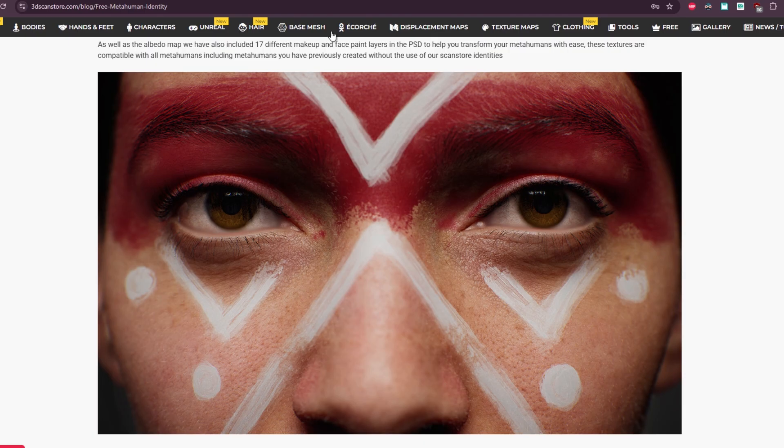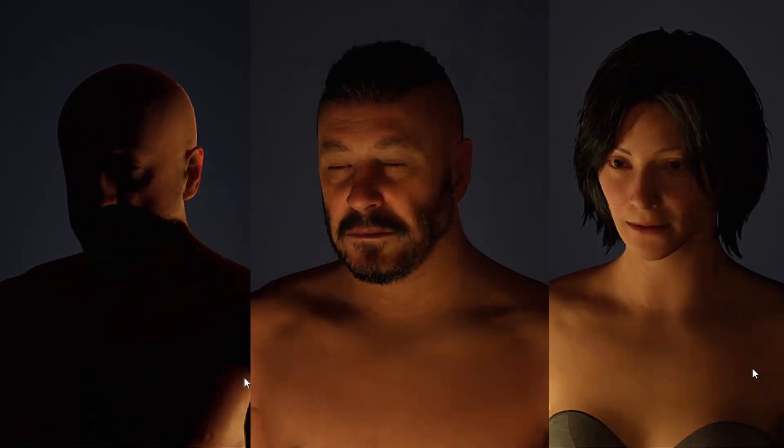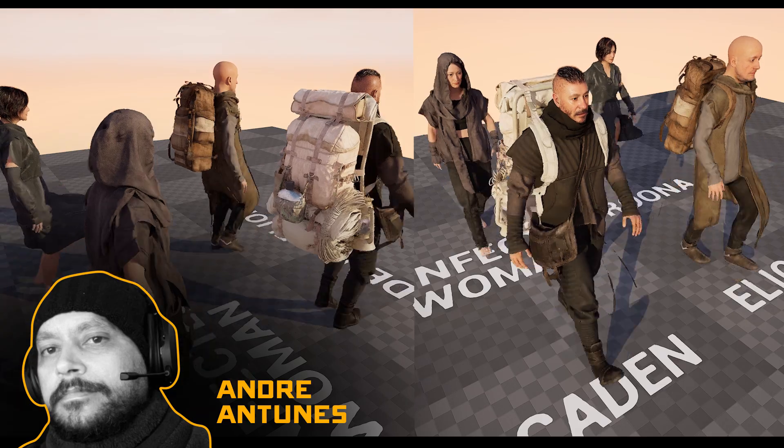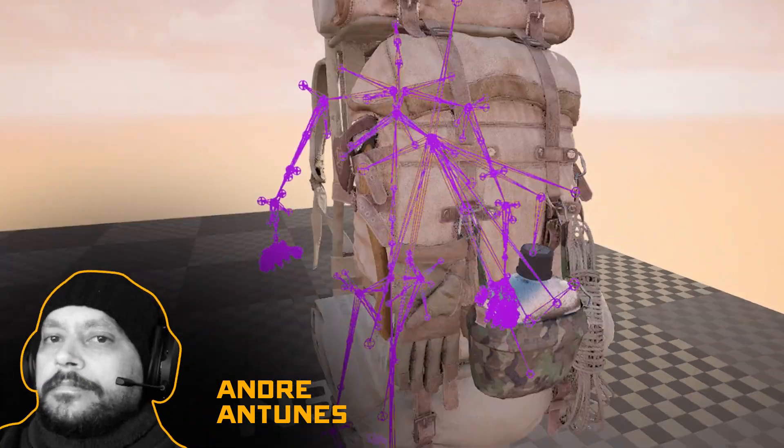I grabbed two male and one female scan from the 3D Scan Store library and turned them into MetaHuman. My friend Andre worked his rigging magic to put all three characters together with their outfits and backpacks.